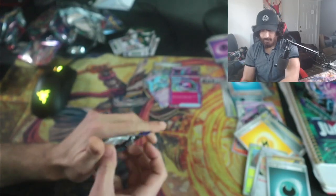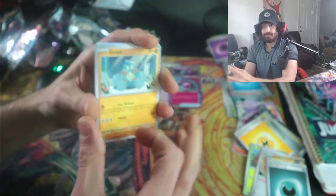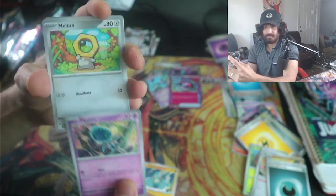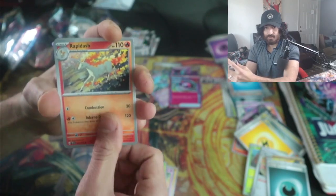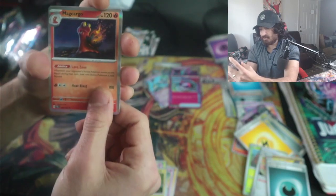And then finally one more pack. Let's see if we can even get another A-spec — that would be amazing. Nuzzleaf, an Ancient Booster, Metagross, and Amiga Cargo. That's it.